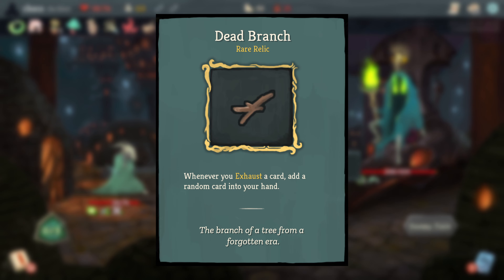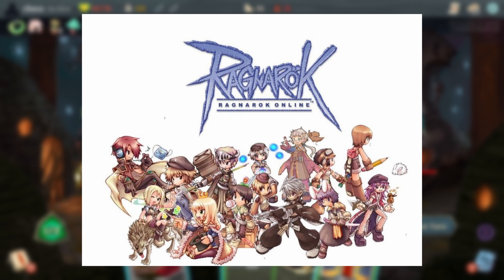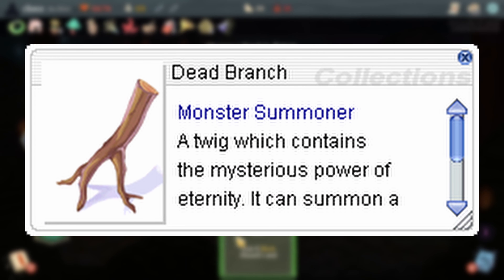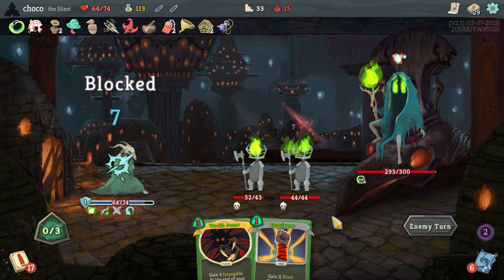Dead Branch references the Dead Branch item from the 2002 MMO game Ragnarok Online. In the original game it was used as a spell to summon creatures. The card generation mechanic in Slay the Spire could be based off this ability, given how Dead Branch sort of summons cards for you when you exhaust them.